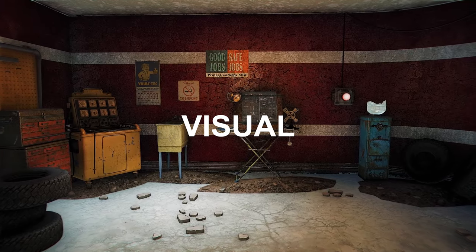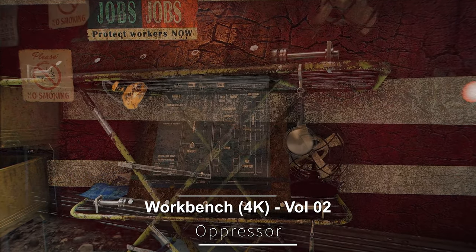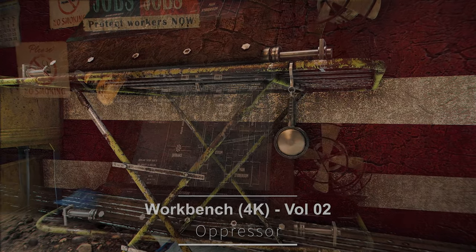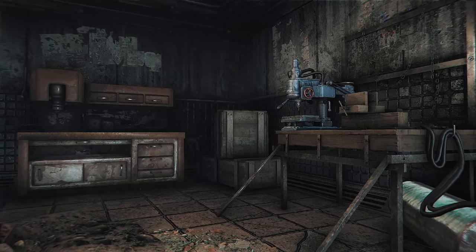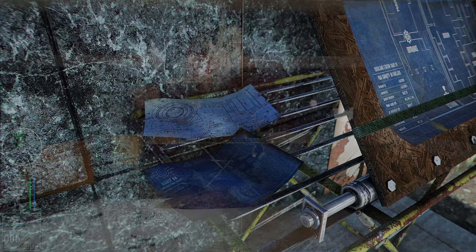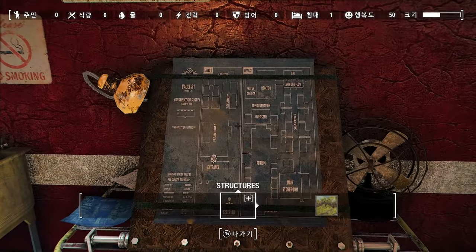Lastly, let me introduce a few visual-related mods. First, we have the Oppressor's Workbench. This mod remodels Fallout 4's workbench with a new 3D model and 4K textures. Instead of the factory-like workbench, it replaces it with a table featuring design blueprints. The design is simple yet detailed, and it feels more aligned with the original purpose of a workbench.